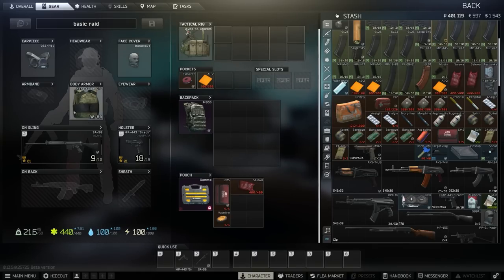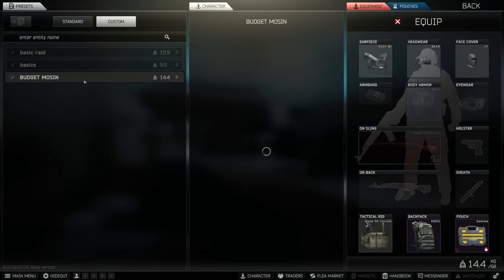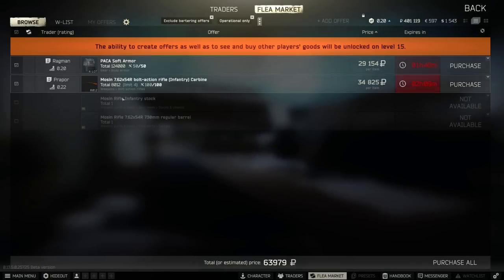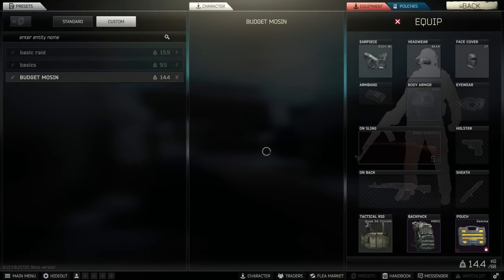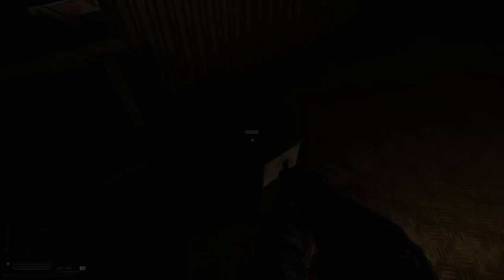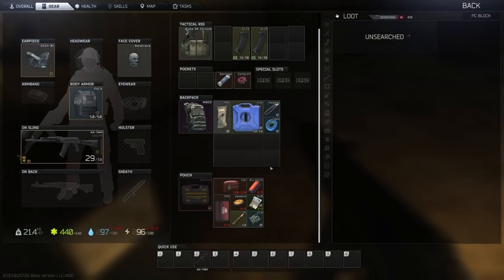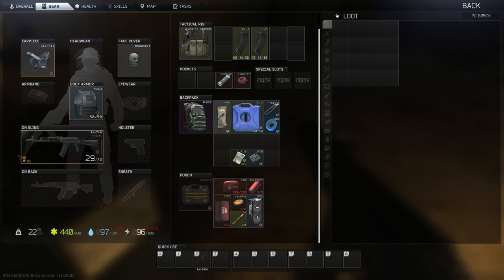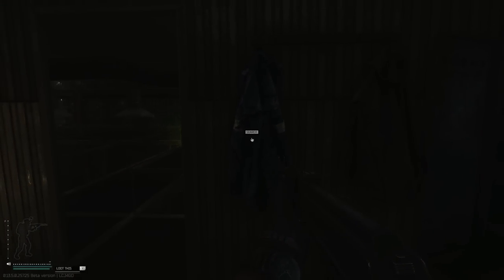You might be thinking, what if I don't have any of this available - for example, what if I don't have one of these armors? I've got another preset set up here for when I want to do my Mosin raids, and when I click Equip it's going to come up with a list of things that I need to do this build. I click Buy Parts and then it will show me what I can buy from the traders. I'm not going to do it now because it's early wipe and I don't have the cash, but you get what I mean. This is such a seriously useful mechanic.